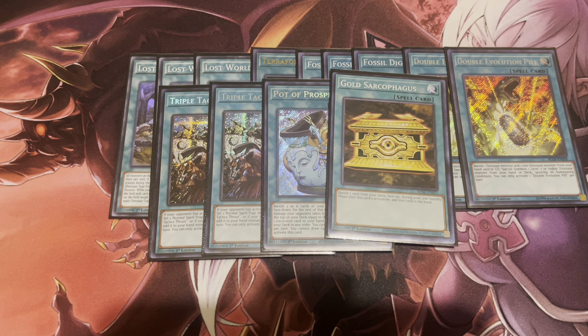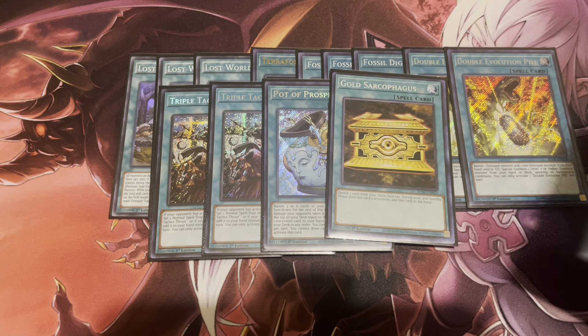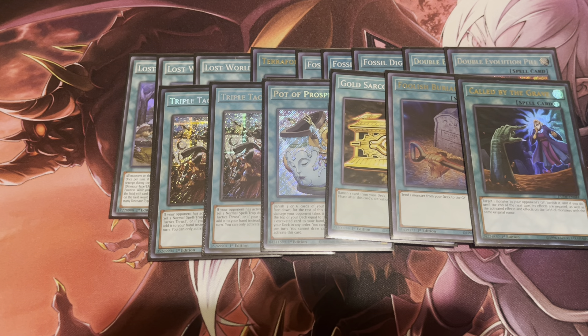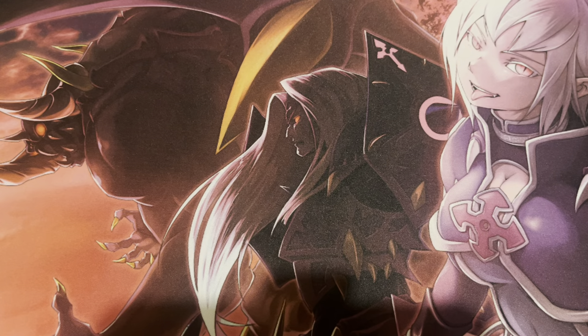One Gold Sarc — as mentioned, you can cheese out the Thunder Dragon Colossus by just banishing Thunder Dragon Dark. Gold Sarc just paves the way for that. And if you already have that covered you can still go into Giant Rex, which will just bring itself back. One Foolish Burial, and last but not least, one Called by the Grave — all fantastic cards.